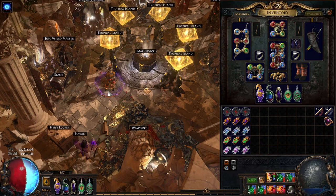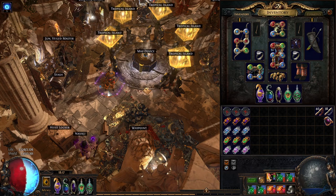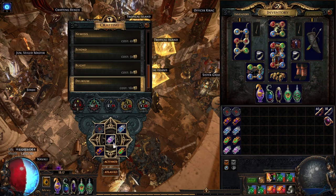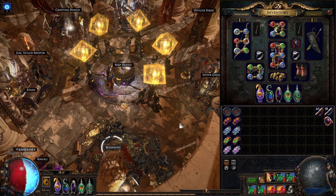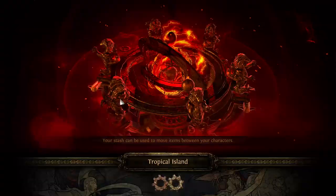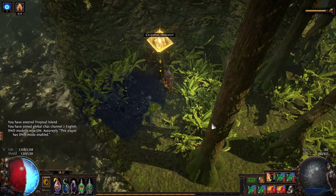Hi guys, Asmo here, and today I have a build showcase for the self-curse headhunter fire BV build. This is an extremely powerful build. The first thing I'm going to do is show you in a map how it performs — we do delirium, four scarabs, harbinger, breach, legion, elder, and we have sextants on. Let's focus on the map first, then move on to the explanation of the actual build, items, and passive skill tree.